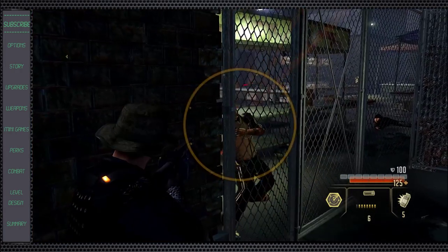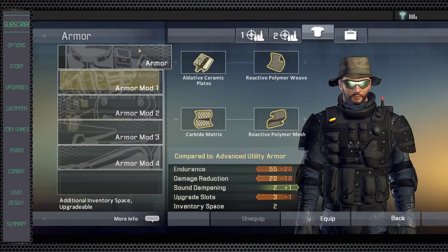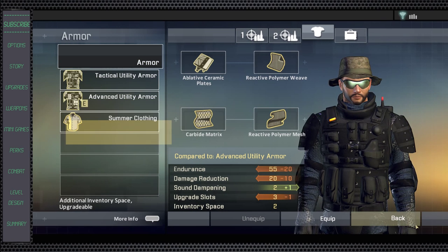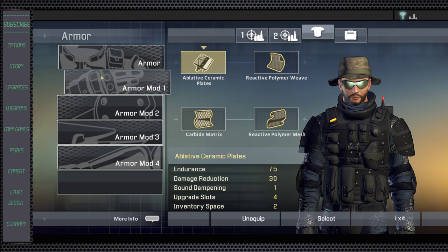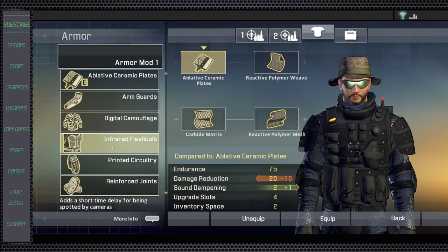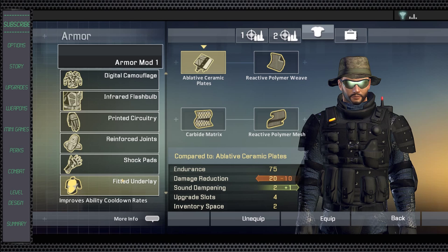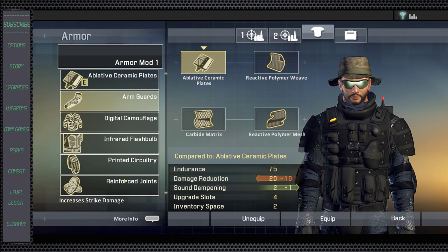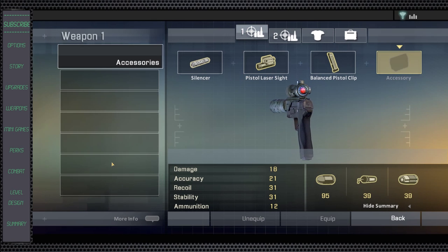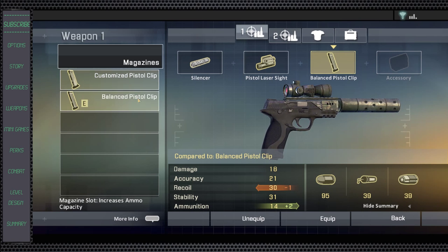The same element goes to the body armor. Different body armor will have sound dampening, which is the most important. You can have Knight Operations armor, which is an increase to sound dampening so you're more stealthy. Or if you go with a heavy set armor, which is going to have less sound dampening but more pouches in the armor, so you can put accessories such as increasing endurance or damage reduction. So the different armors do play a serious role in how you actually want to play and handle through the game.